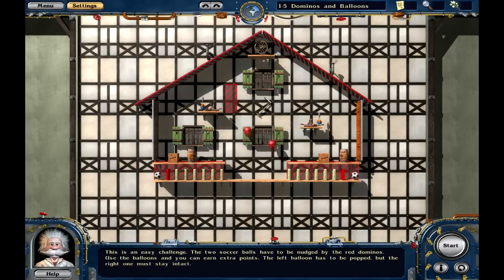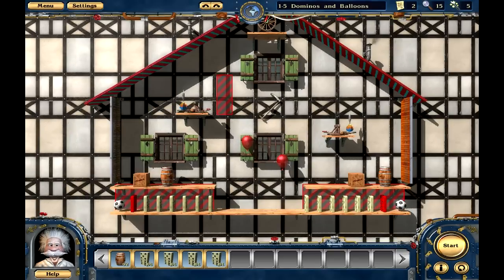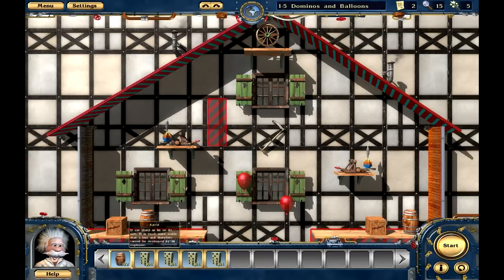This is an easy challenge. The two soccer balls have to be nudged by the red dominoes. Use the balloons and you can earn extra points — the left balloon has to be popped but the right one must stay intact. So what kind of tools do we have? Oh, we have more dominoes. Okay, and what are these — oh, catapults with darts on them? Interesting.